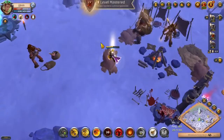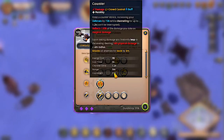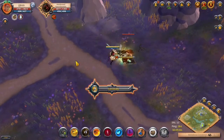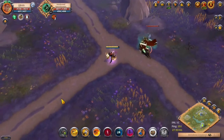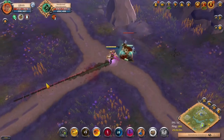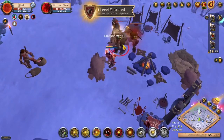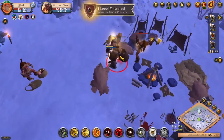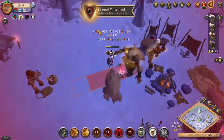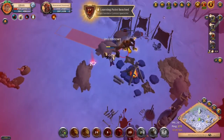Your third W slot ability is called Counter. When activated, you enter a defensive stance, increasing your defenses by 75% while channeling for up to 1.2 seconds. This channel cannot be interrupted. While channeling, you also reflect 100% of the damage you take as magic damage. Upon taking any damage, you instantly leap towards the enemy that hit you, dealing massive physical damage in a 4 meter radius around you and knocking all enemies back by 3 meters.